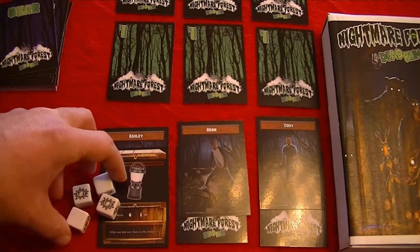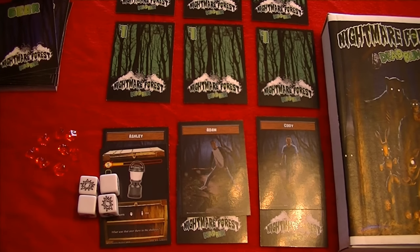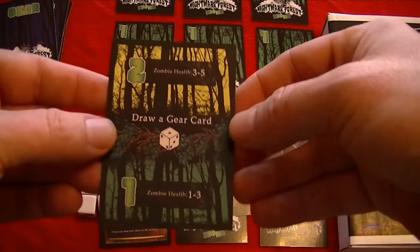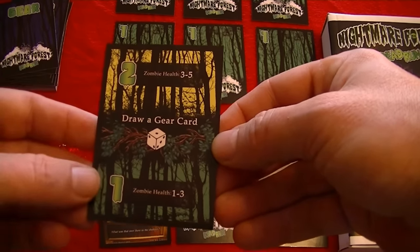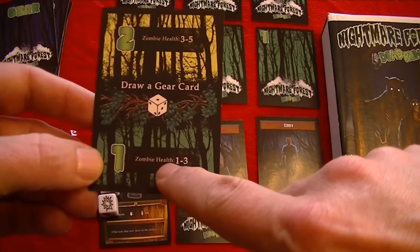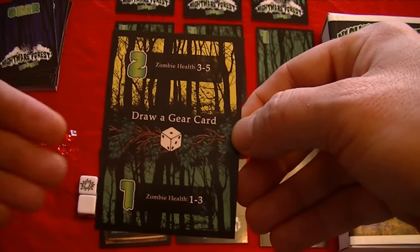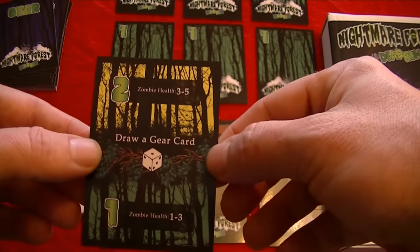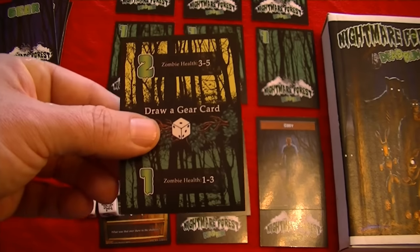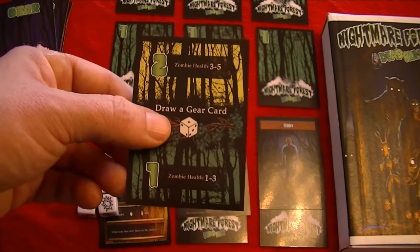In each of the zones, you have a certain number of dice you're able to roll. In the first zone, or first rank, you get four dice. There's a handy card placed along the trail showing what happens when you move from one zone to the next, giving you an idea what you'll face. In the first zone, zombies have a health of one to three; in the second they get tougher at three to five, and they get progressively more difficult. You also draw a free gear card when you move from zone one to two and add an additional die. So zone two gives five dice, zone three six dice, and in the boss zone — zone four — you'll have all seven dice.